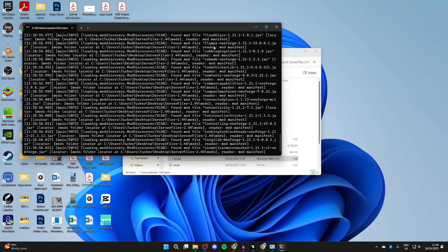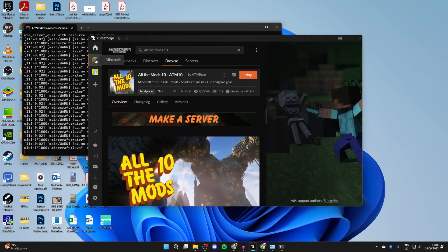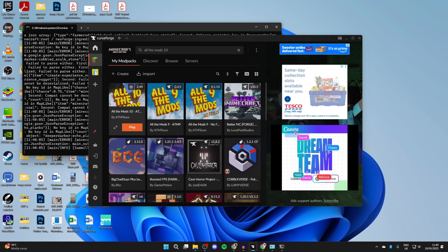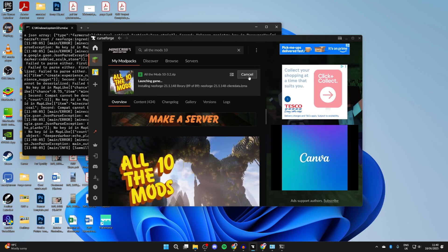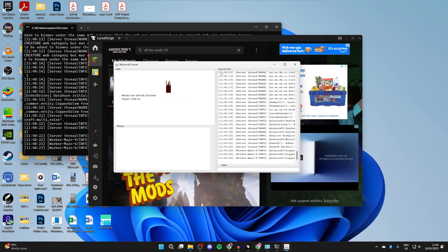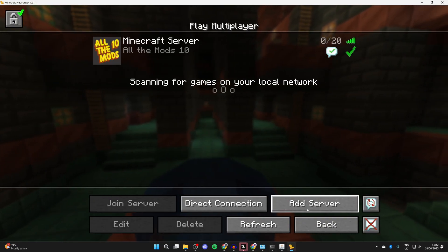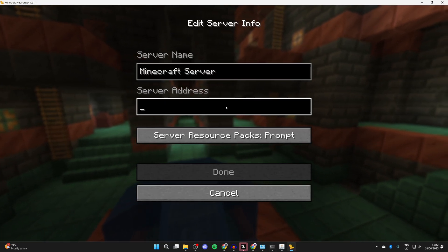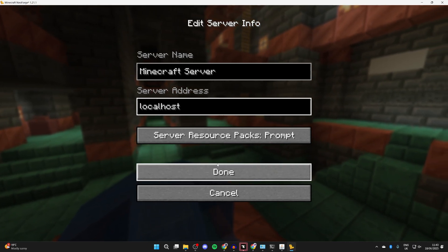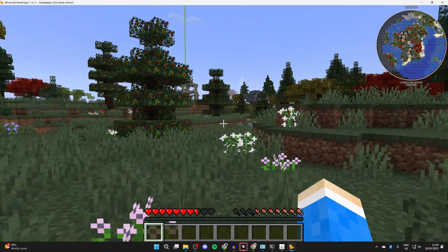Come back to the folder and double-click 'run.bat' again — it will now start running and complete the server setup. While waiting, go back to CurseForge, select Minecraft, make sure All the Mods 10 is installed, and click Play. Once the game launches, press Multiplayer, then Add Server. Since we're hosting on our own computer, type in 'localhost,' press Done, select the server, and press Join Server — you'll now be connected.